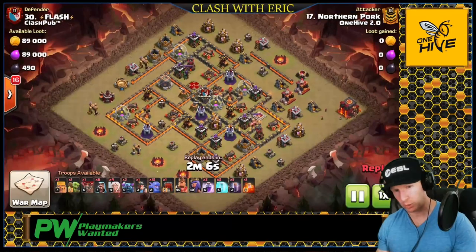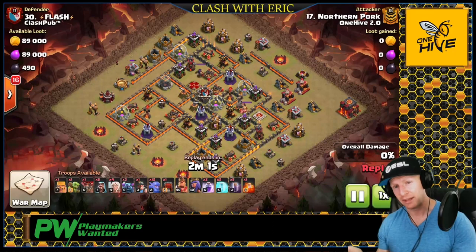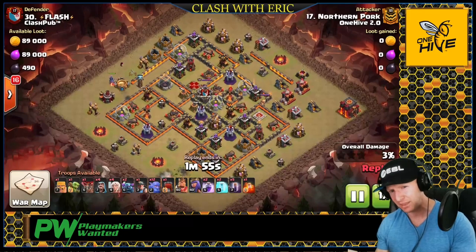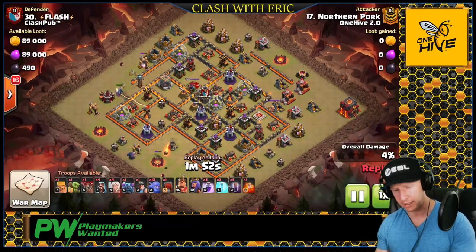I forgot to mention during that last one — the Go Hobo also works really well on ring bases and single infernos. If you're going to do it with a single inferno, reallocate the freeze he put on the CC and throw it on the single inferno to protect the wall wrecker at the beginning. Other than that, it's pretty much exactly the same.